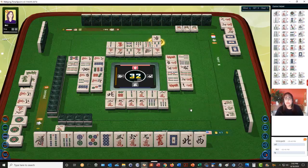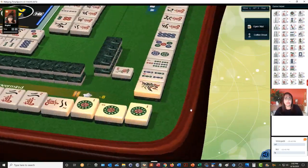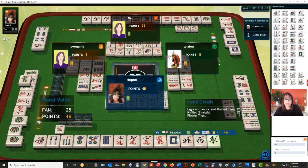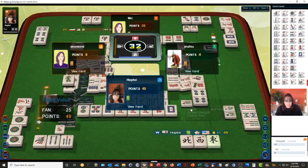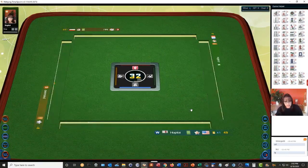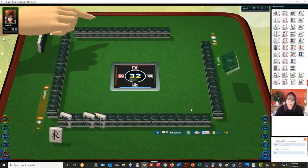East wind — there it is. Mahjong! We got it. Lesser Honors and Knitted Tiles. We also have a Knitted Straight — I didn't know that you could include those together. Learn something new.